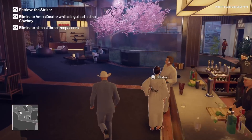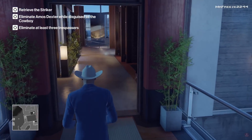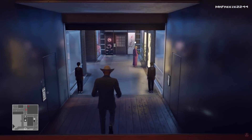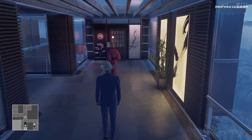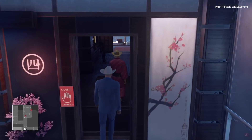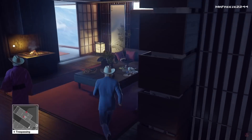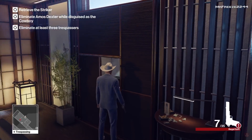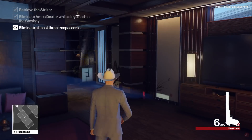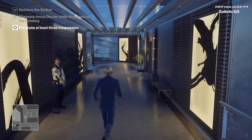Once you start the mission, again let the panning shot play out, then approach Dexter and kill him the same way as the previous level. However, this time in this escalation level, once you go back into your room you need to distract three people into your room — they will become trespassers inside your room and become targets. Once they become targets, that's when you have to take them out, as that's part of the objectives. Once you grab the Striker, I'm going to pull out the ICA Silver Baller and take out Dexter right there.